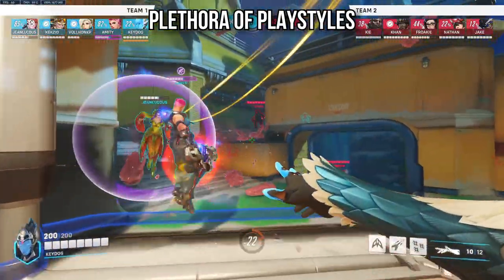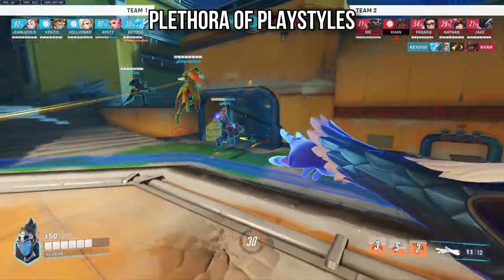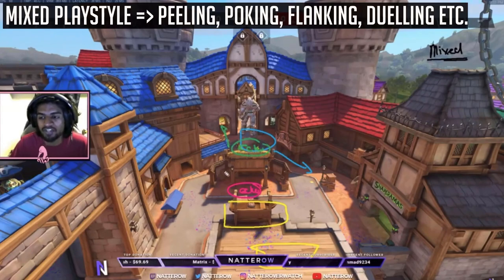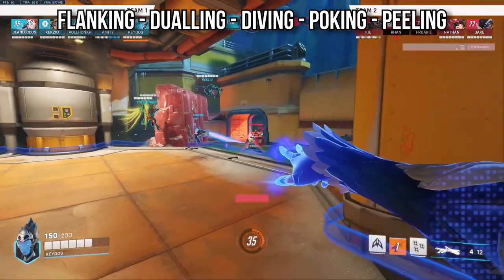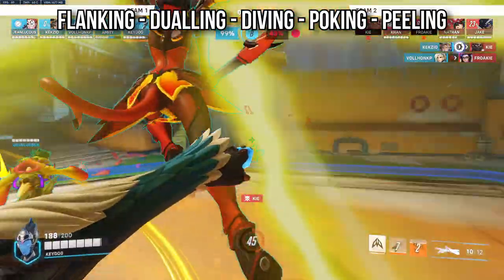Echo has a plethora of playstyles that depend on the enemy composition. If the enemy Echo shifts up and you mirror her, you can take the 1v1, or you can back up and play with your team to poke the high ground. If you notice the enemy pushing one way, you can go for a soft flank. Or if a Ball dives your backline, shift back to sticky and beam it. The key is dynamically changing playstyle as the teamfight progresses.